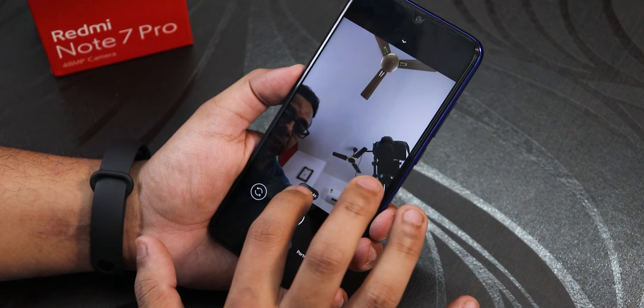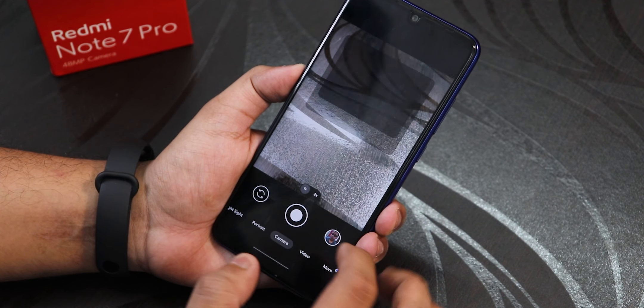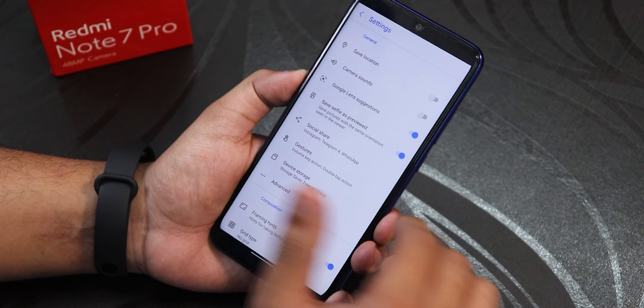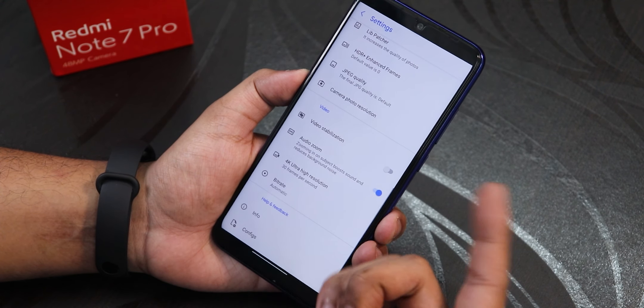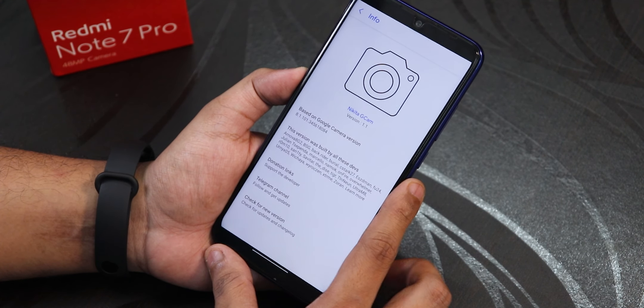There is a zooming option and portrait mode works fine as well. In video mode we have the FHD 60fps option, so you can shoot at 1080p 60fps, or go to the 4K option which gives you 4K at 30fps. The camera UI has rounded corners on the top and looks very cool. In camera settings you can adjust HDR, save location, camera sound, etc. This is the Nikita GCam version 1.1 present by default.